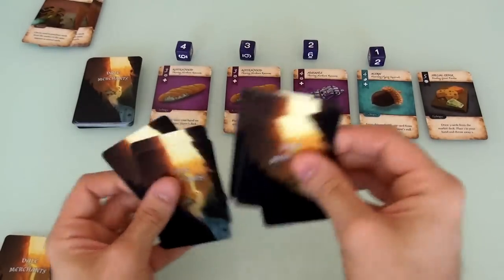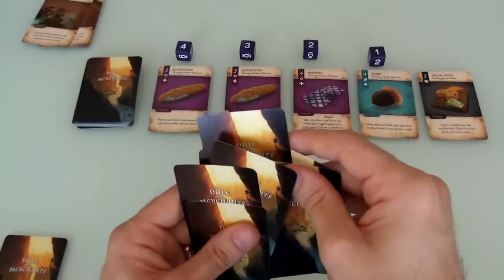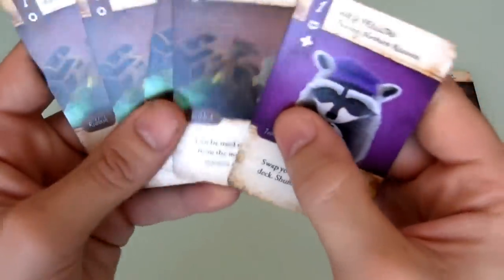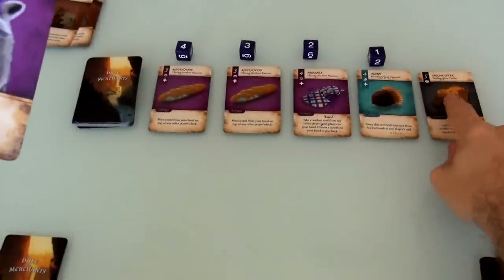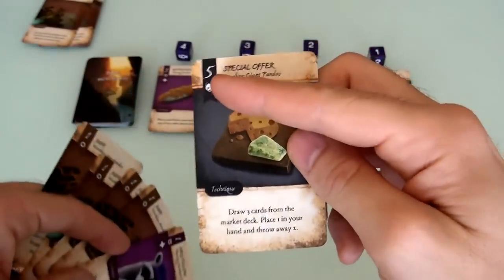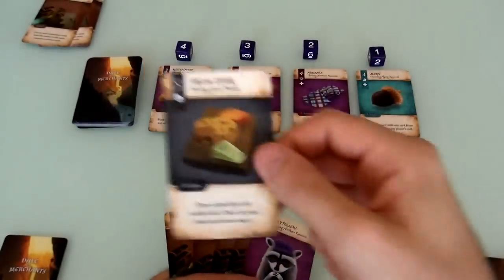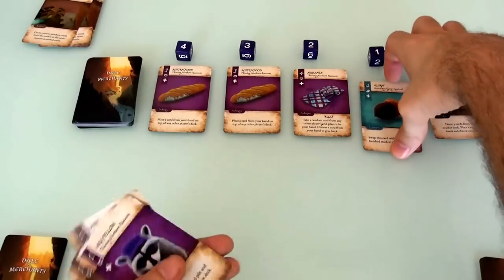When you buy a card, it doesn't go to your discard pile — it goes immediately to your hand, ready for the next round. Everything else just got a little bit cheaper. At the end of my turn, I draw back up to my hand size of 5. Now it's Jen's turn. At the beginning of the game, as is common for most deck builders, you're going to spend the first few rounds mostly buying stuff. Jen's got a bunch of junk and her raccoon as well.